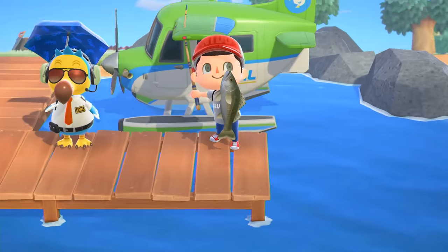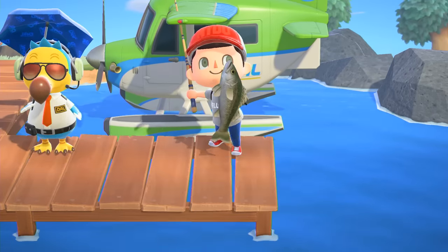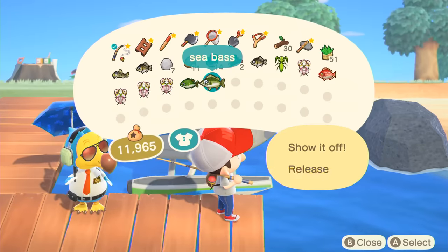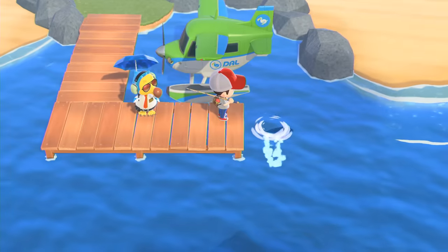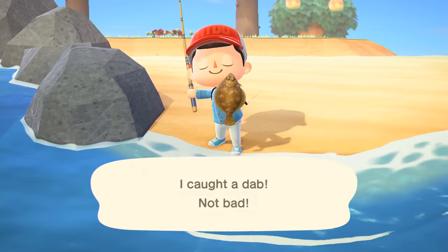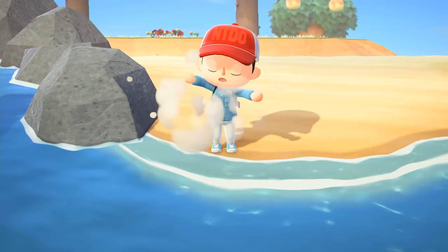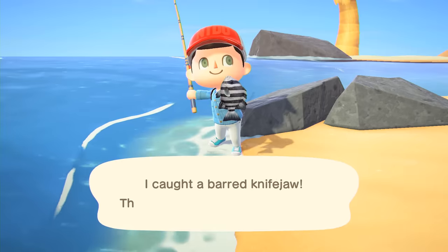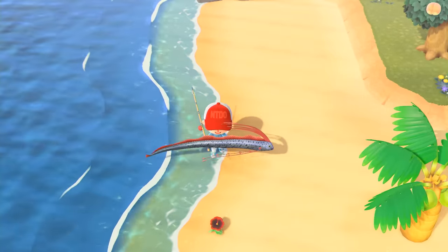First, if you're low on pocket space and can't go to the store easily, we recommend releasing any bugs or fish that aren't worth a lot. For example, if you're ocean fishing it's usually best to release any sea bass, dabs, or horse mackerels you catch, as they are only worth 400, 300, and 150 bells respectively. Instead, you should try to fill your pockets with red snappers, barred knife jaws, or whatever other rare fish might be in season.